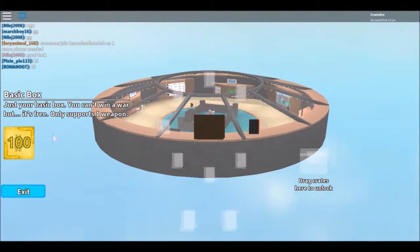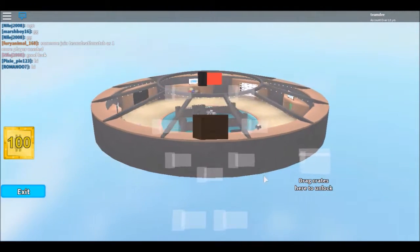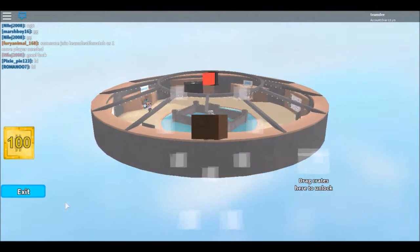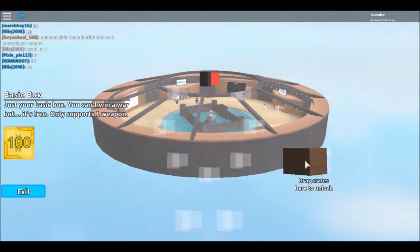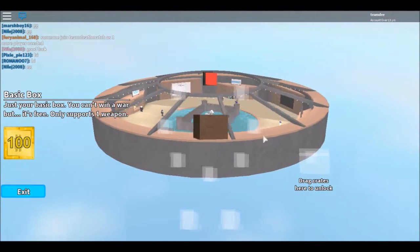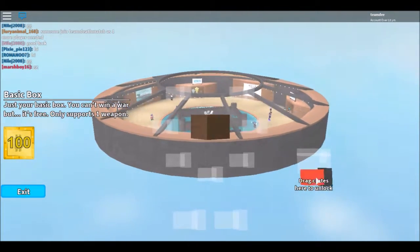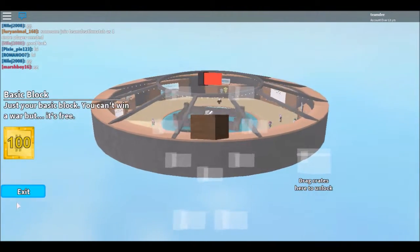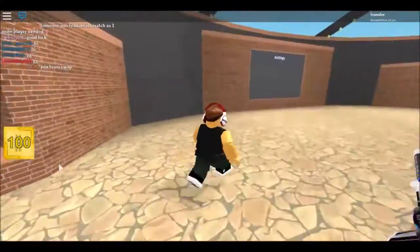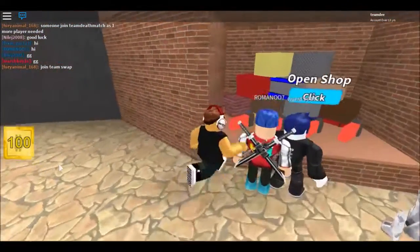Do I do that? I don't know. Okay, I see. Drag crates here to unlock. That's a crate, isn't it? Where is it? Basic box. I'm so sorry, just start playing. I can't zoom in. I'm gonna go to the store.